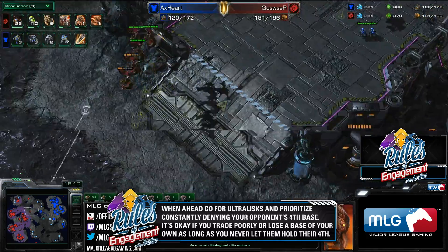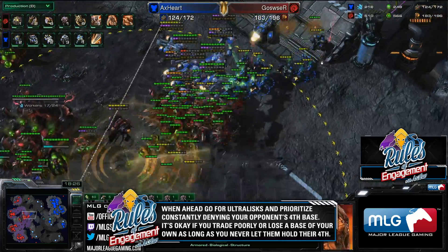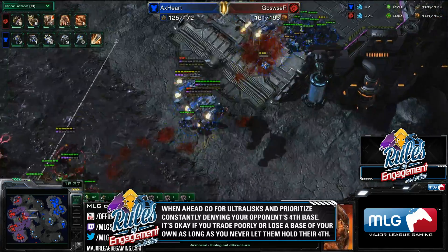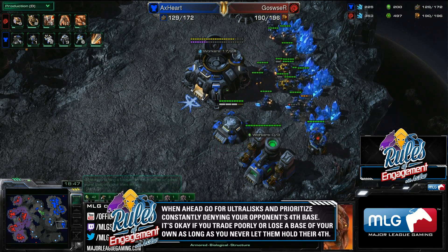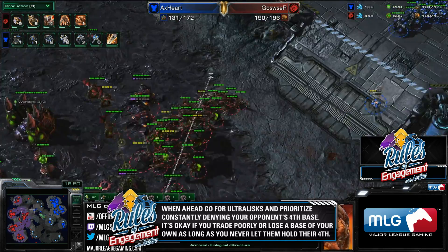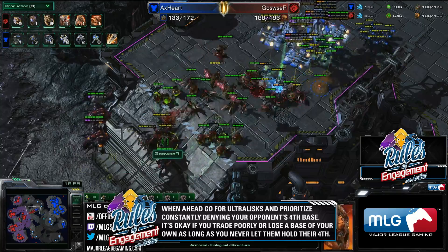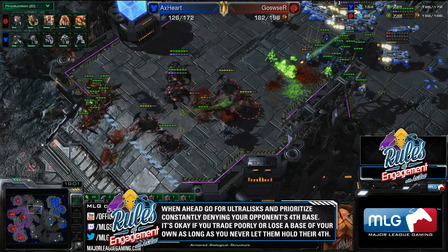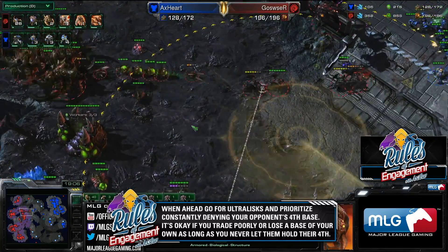The Ultralisk Cavern is done — build a lot of Ultralisks. Stay up to five bases as well, but that's not the most important thing. The most important thing is the game plan: use the hammer. You don't have to be fancy or do any crazy harass. Yes, it would be nice to run in Banelings and Speedlings to harass the third — that can be fun — but when you're ahead as Zerg, stick with the simple plan. Get the Ultralisks, defend with Speedlings and Banelings until you get them, and ideally have Infestors too. But even without Infestors, it's a pretty simple game plan.